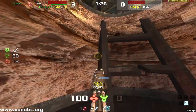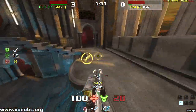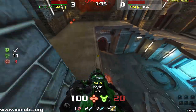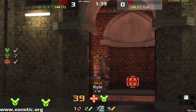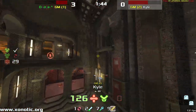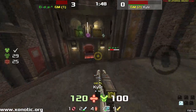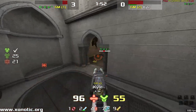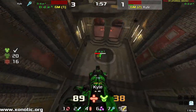It's that map — like Aerowalk — that no matter what FPS game you play, you'll be able to find it and it'll be pretty much unchanged. Blood Run, ZTN 3 I think it is — it has different names because ZTN 3 is Quake 3, but it's ZTN map 3 in Quake 1 or something like that. But this map is different in every AFPS game — you will be able to find it, but it is different in every single one.